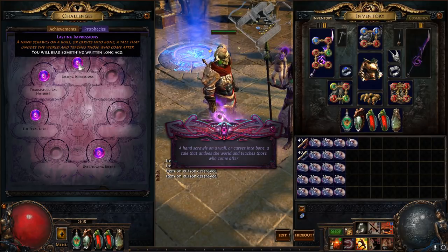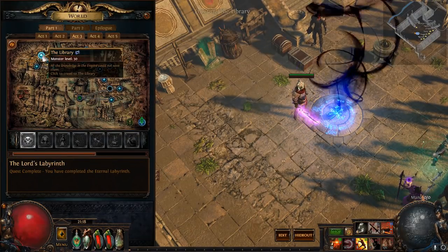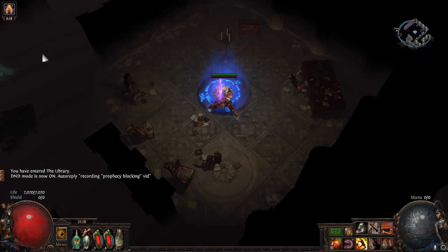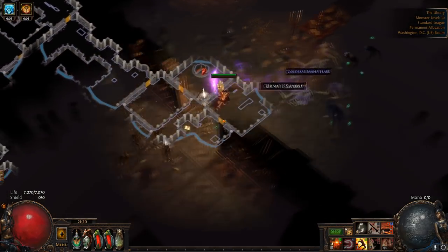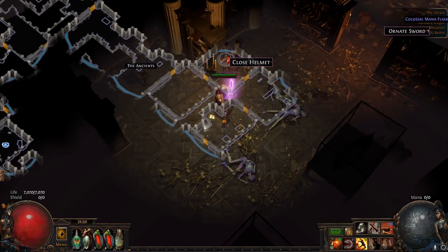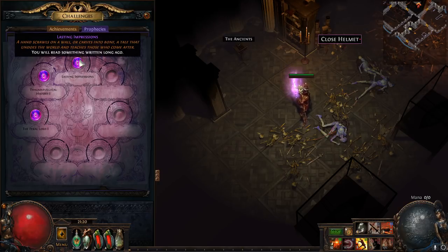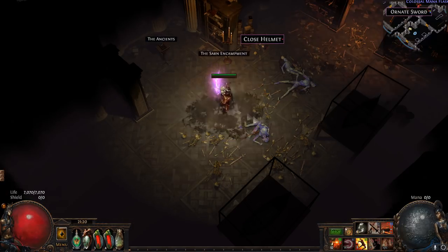Here's one that we want to block. Lasting Impressions is a pretty common one and it's terrible. All it means is whenever you find something written that you could click in-game — any lore book you see on screen — it'll just spew out a bunch of wisdom scrolls. We don't really want 15 wisdom scrolls. But if we leave it in this slot, we can never get it again, since you can't have two of the same prophecy. That means we'll just forever block that slot off — and that's a good thing.